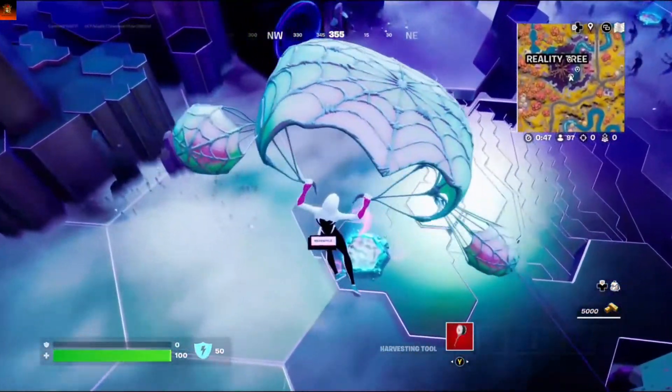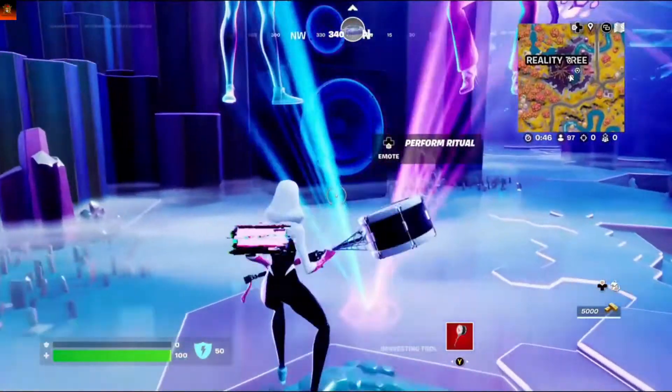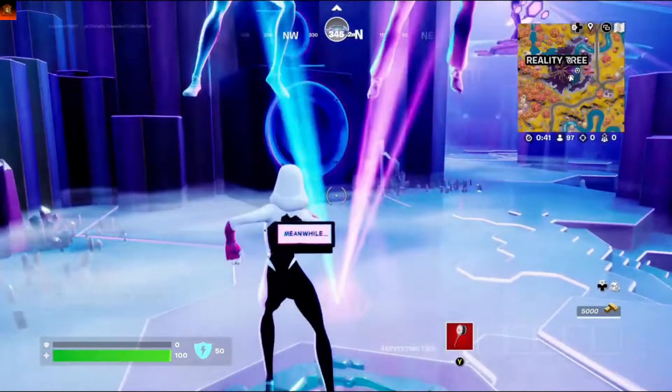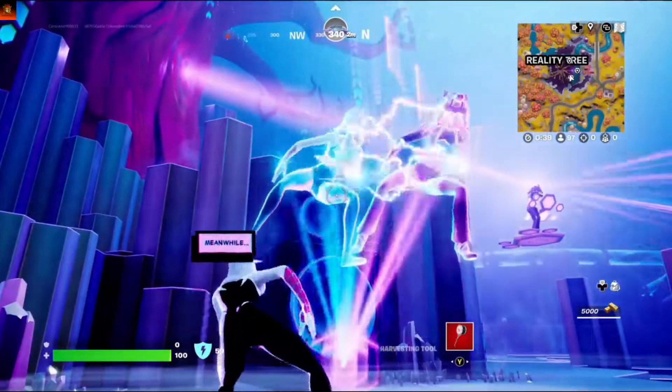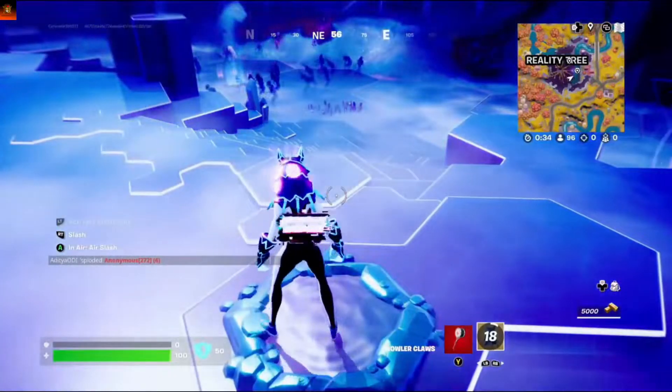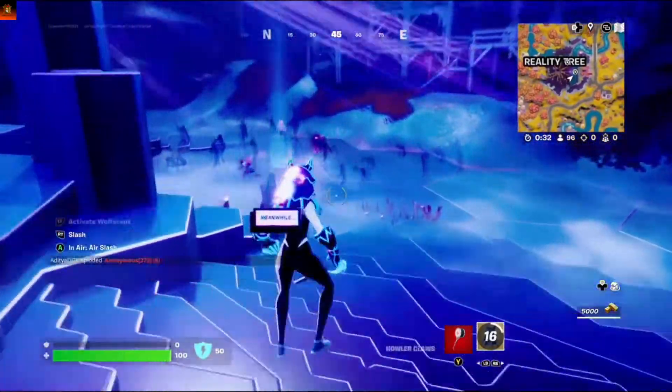Okay, you find one of these pads and do the emote button on your computer, Xbox, or whatever you're playing on. And we got ourselves the Holoclaw mythic.